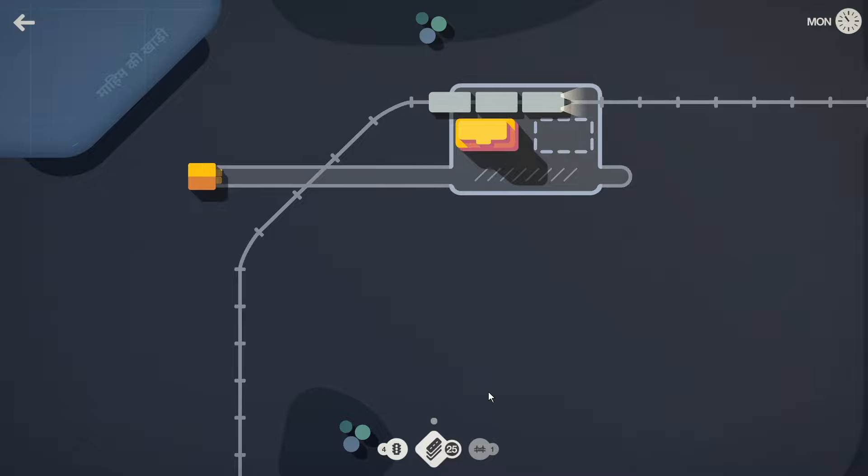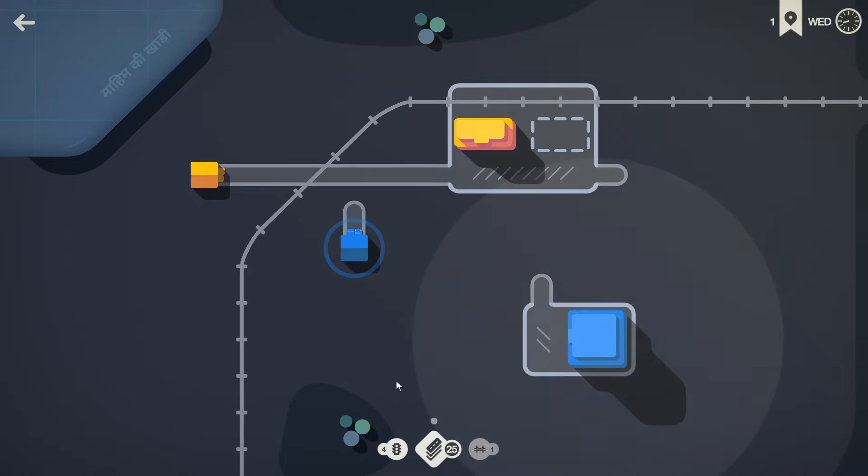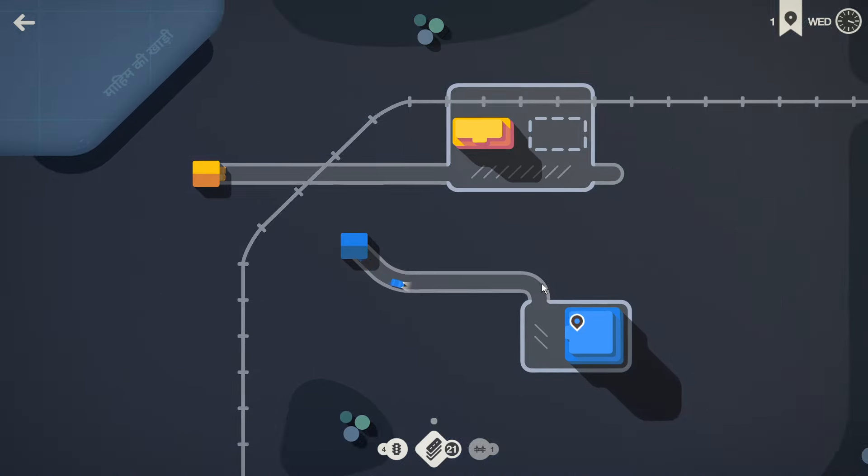I guess the perk to the traffic lights is that basically no traffic lights are going to be offered to us through the game. Here's the big thing there, which will be ideal — we never really want them.